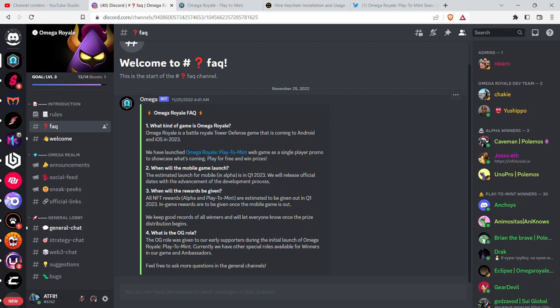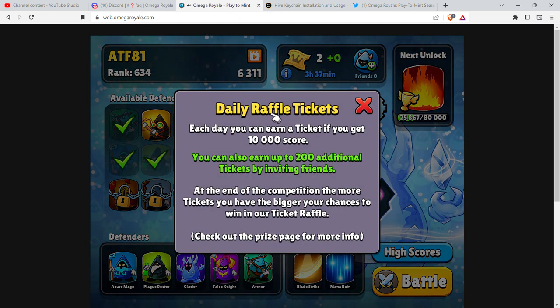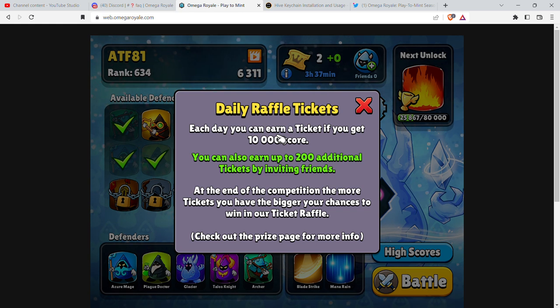When the mobile game launches in Q1 of 2023, when will the rewards be given out? All NFT rewards — alpha and play-to-mint — are estimated to be given out in Q1 of 2023. You can actually win daily raffle tickets if you get a score of 10,000 or more in this game.